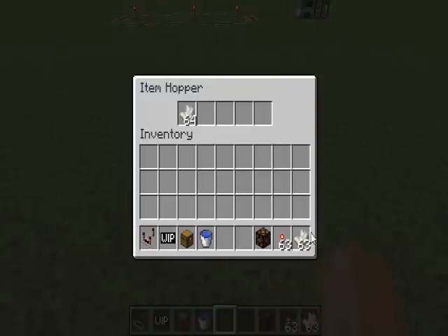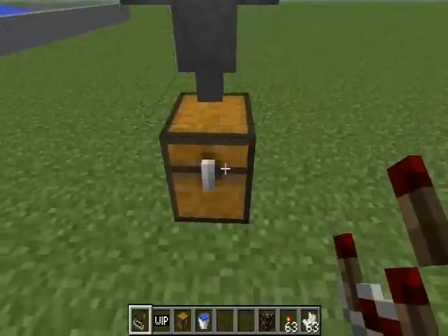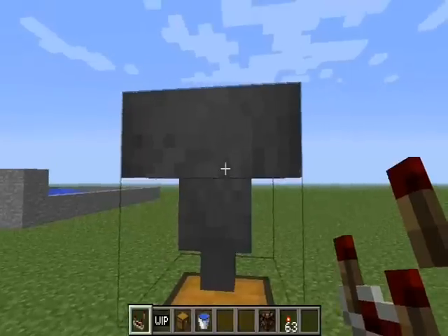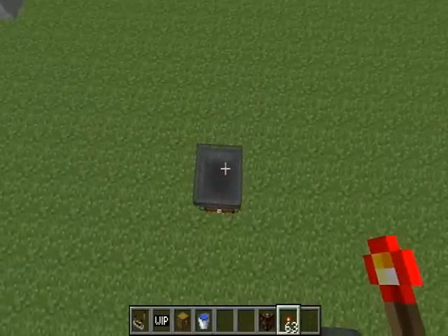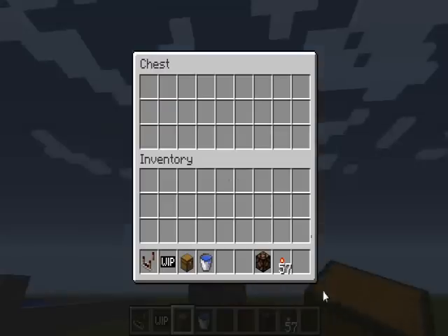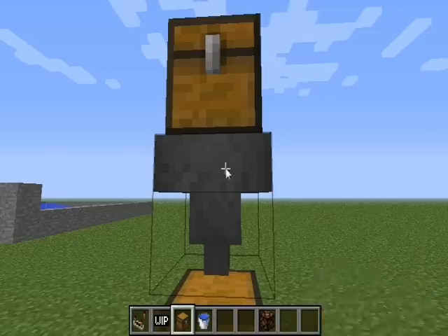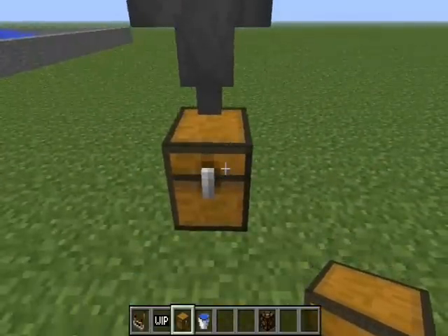You know, put stuff in here. Like this. Just drop those in there, and I'll start putting those in the chest. And it's also starting to take some out of this chest, putting it in that chest.